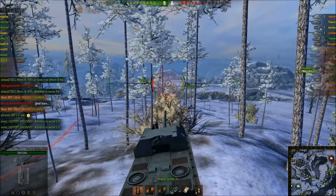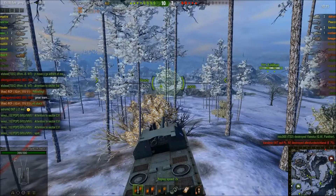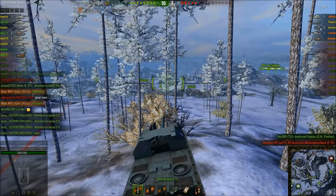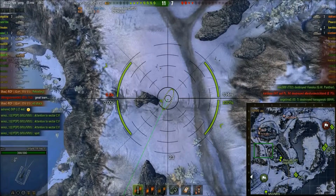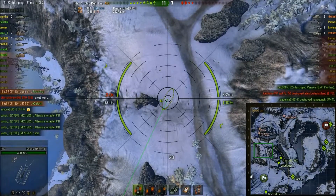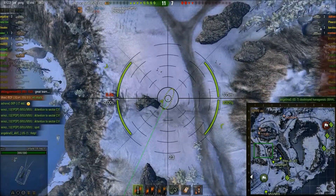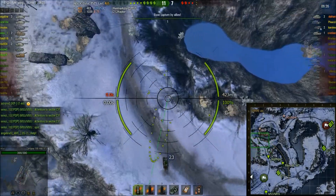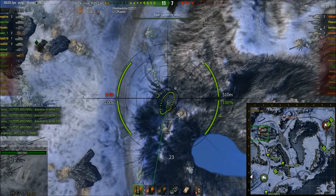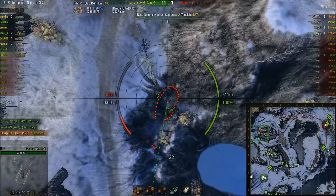Lyhash has spotted it and he's telling the team that the E5 is stuck. Of course it would help if I increase the map size here. So we know there's an IS3, a stuck E5, and a Jagdtiger north — but no one is spotting for his team. According to XVM, Lyhash has done 1,521 damage already, but he goes for a blind shot on the E5.